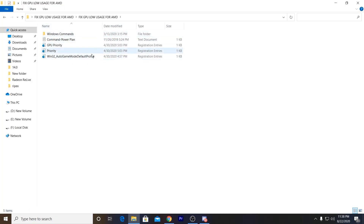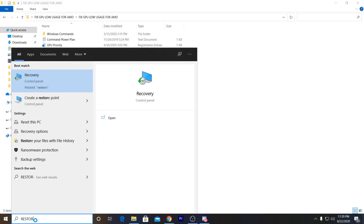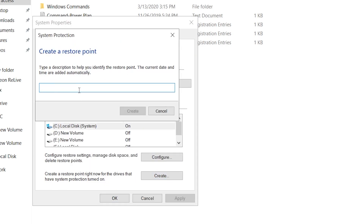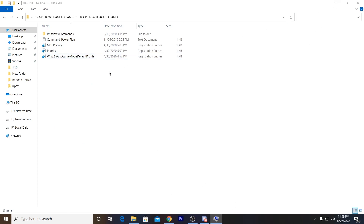Open the folder and go to the main directory where you have the file. Before starting, you need to create a restore point as a save point before doing any settings changes. Go to the search button and type 'restore', then click 'Create a restore point'. Go into configuration, turn on system protection, set max usage to 5%, click OK, then click 'Create' and name it something like 'fix load usage of GPU'. It will take about 30 seconds to one minute to create.